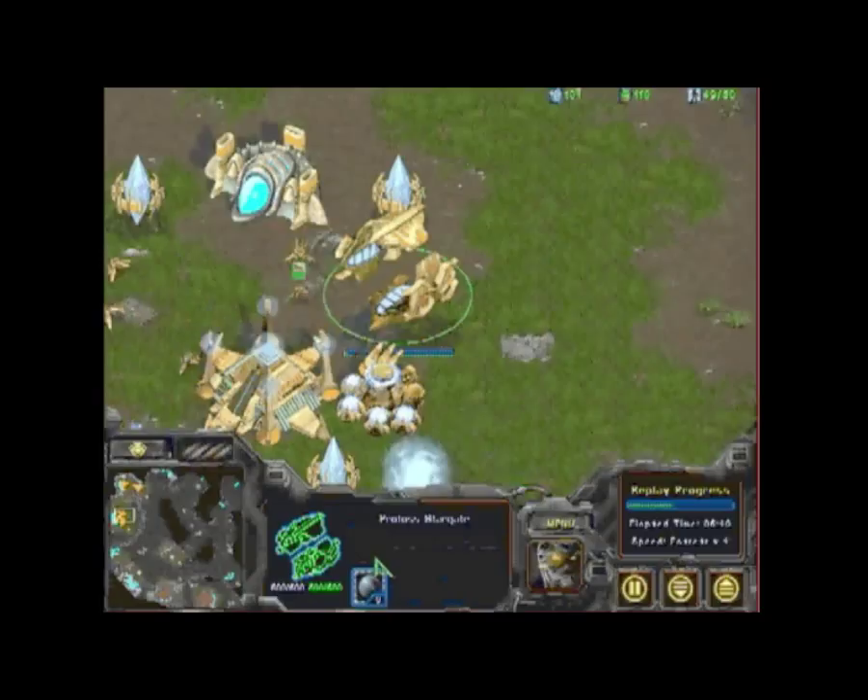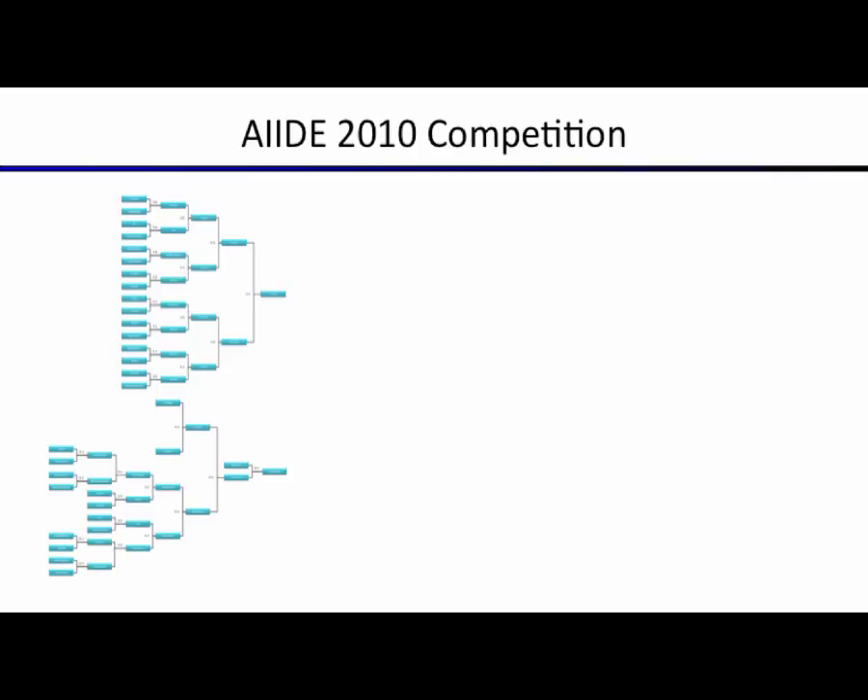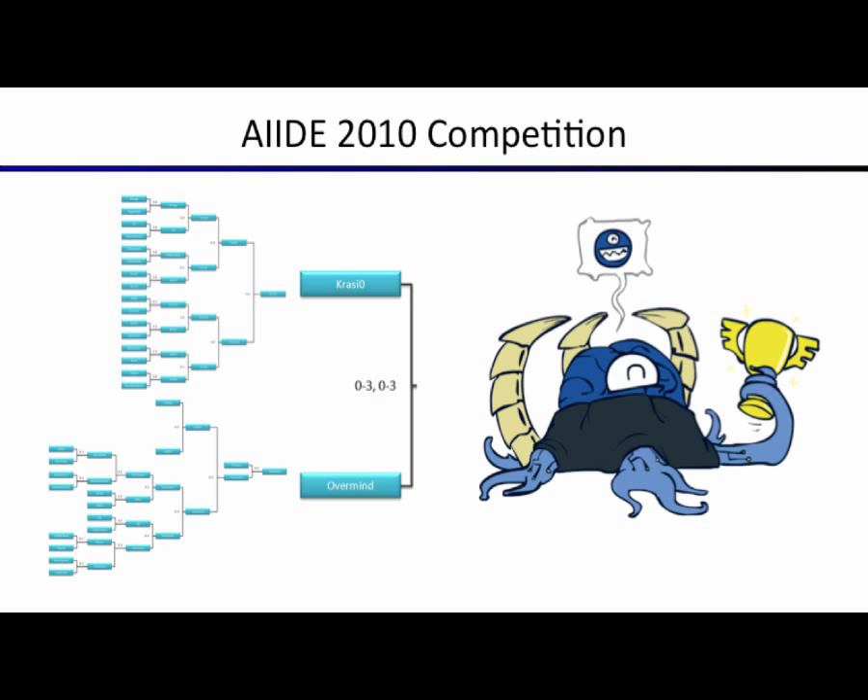Let's see how the Berkeley Overmind actually did in the competition. 28 teams were lined up; you lose, you're out. After a lot of games, it came down to Team Krasil and the Berkeley Overmind. The Berkeley Overmind completely dominated, winning 3-0 in those matches and winning the entire StarCraft AI competition.